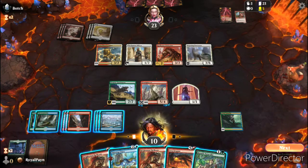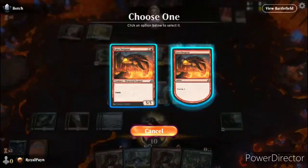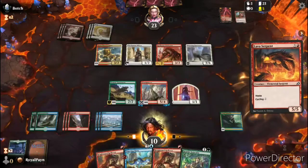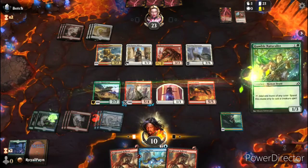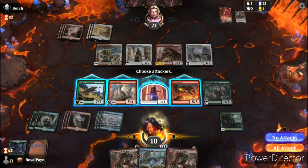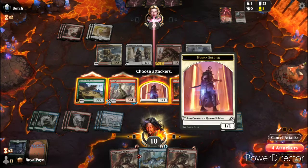Alright, those are both good draws. We're going to put down the Lava Serpent because it is big, and then we will put down the Humble Naturalist because we can. Then we are going — oops, hold up, you are not attacking. Actually, yeah, we will attack.